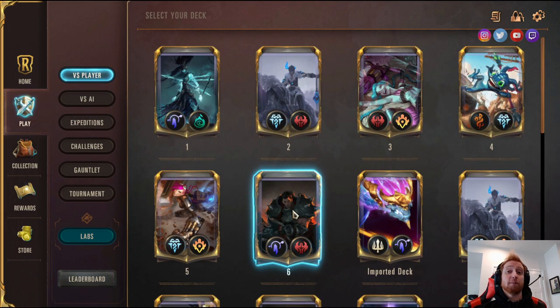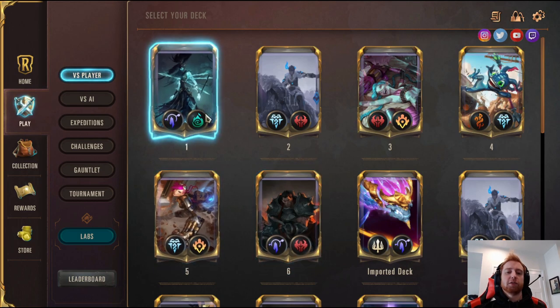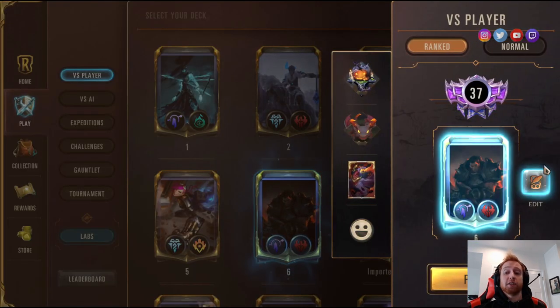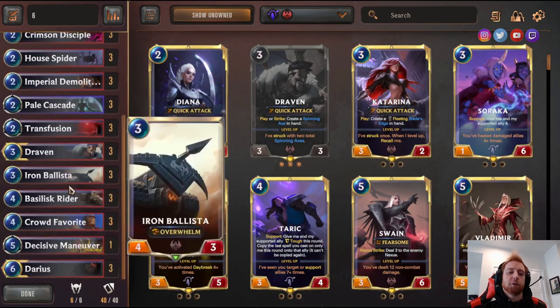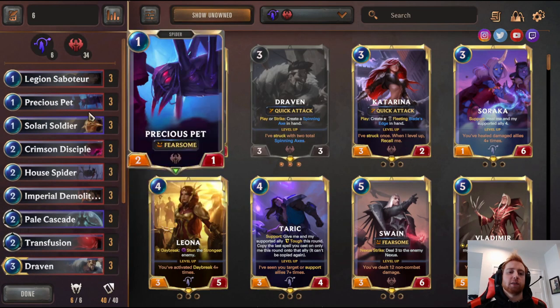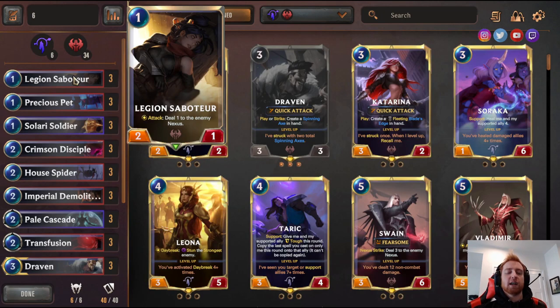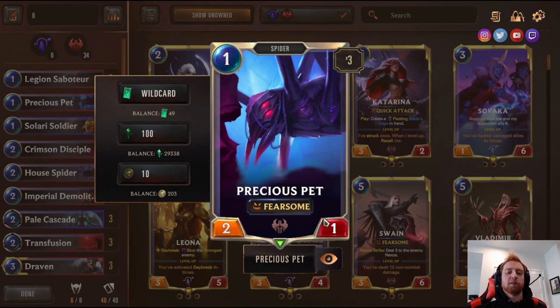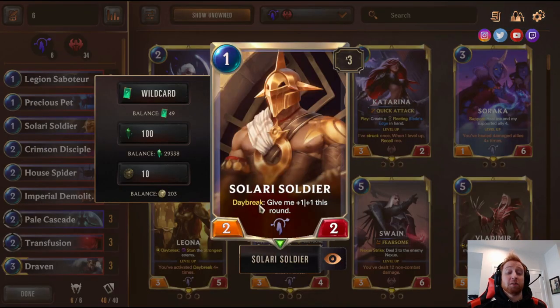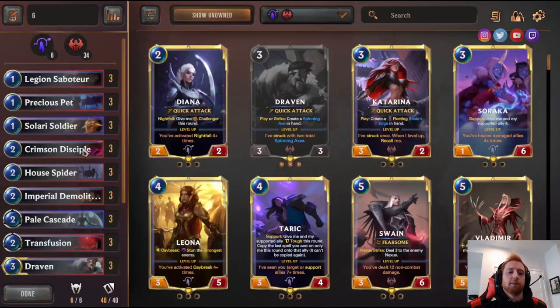The last deck is extremely powerful — I also use this at the top of master ladder. It utilizes the Overwhelm keyword a lot. It's a very unit-based aggro deck: you play super beefy Overwhelm units and push for huge damage. Three Legion Saboteur — attack, deal one to any Nexus. Push Pet — two-one fearsome for one mana, can't be blocked by most one-drops; free two damage when you play it. Three Crimson Disciple — when it survives damage, deal one to enemy Nexus. It's a two-three so it blocks a two-two and deals one to Nexus.